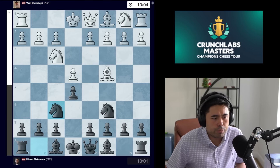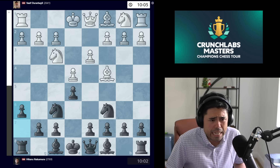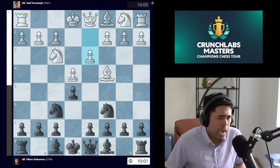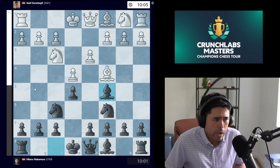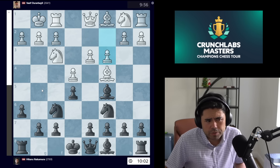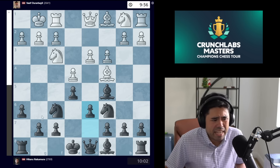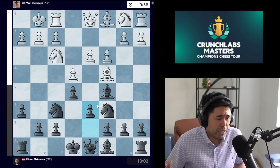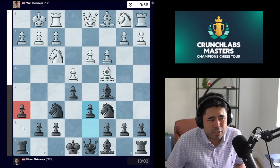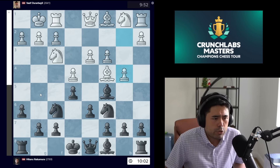Vasif must beat me — if he doesn't win with the white pieces, he is eliminated. The game starts with e4, I play e5, knight f3, knight c6, bishop c4, knight f6, d3, and here I play h6. As I mentioned in the Magnus game versus Wesley, bishop c5 was played allowing bishop g5, but I simply play h6 stopping bishop g5 very early on. We get castles, bishop c5, c3, d6, and Vasif plays b4.